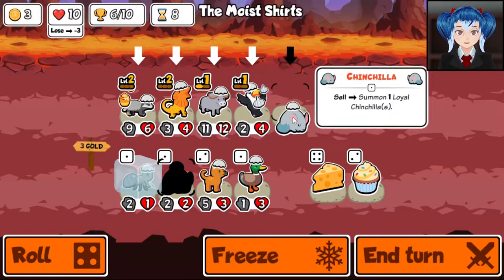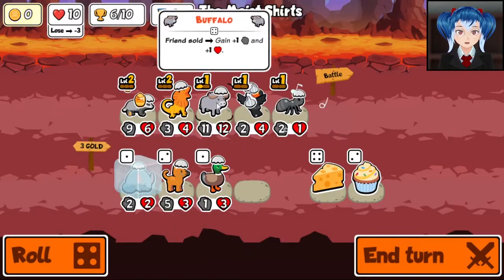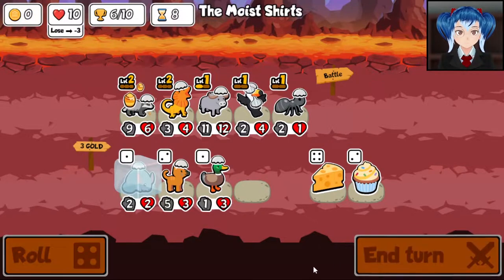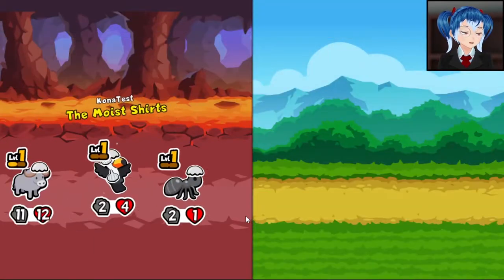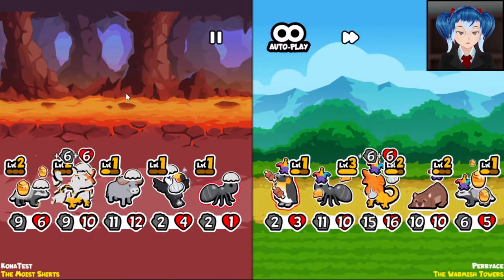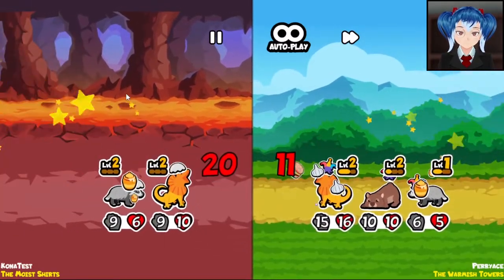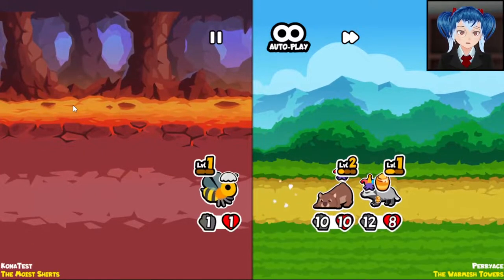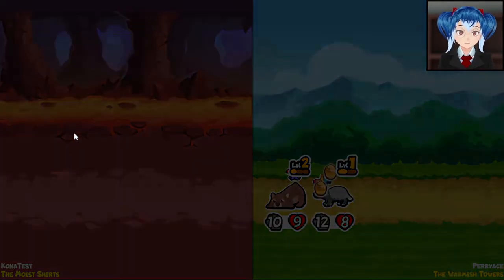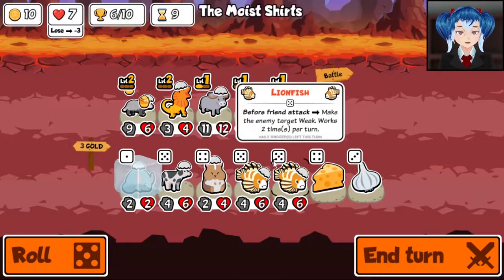Oh, there was a chinchilla. We can totally get a chinchilla next turn. Chinchilla next turn for some buffs on the buffalo would be good. Let's hope we can make it work here. I feel like we're starting to fall off a little bit, but we got to six wins and I'm feeling pretty good about it. Okay, they took our faint ability, which is a little sad. We are going down, but that's okay — that's our first loss. Still six wins.